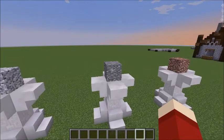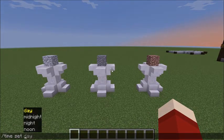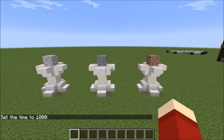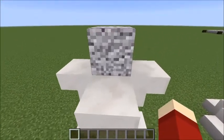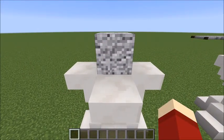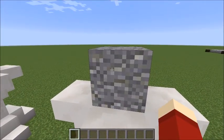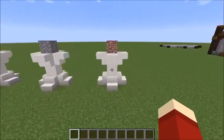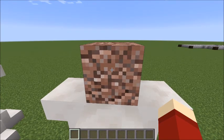We have the infamous diorite, andesite, and granite combo. Normally these are used for decoration - pathways or other decoration - or some people just throw them out entirely because they can't find a good use for them. But they do have a good use. If you analyze diorite a little closer, from a distance it is white, but it's got numerous gray shades and specs hidden throughout. Andesite is mostly gray but has little hints of green. Granite is a brownish red with hints of gray and light gray and red-brown sprinkled in.